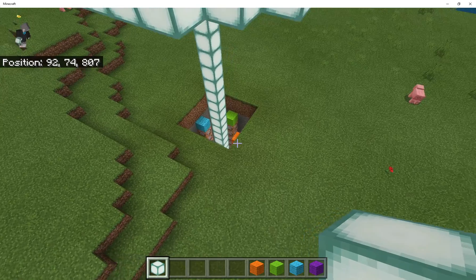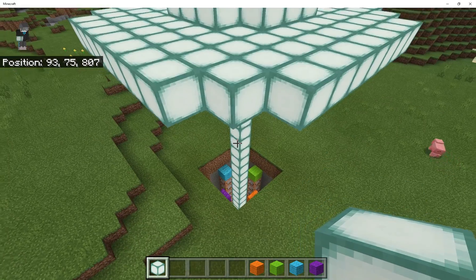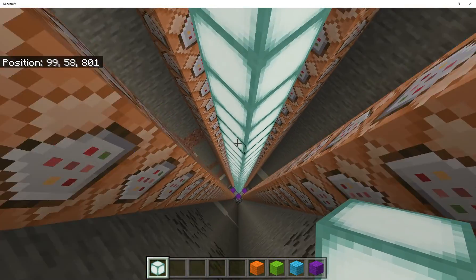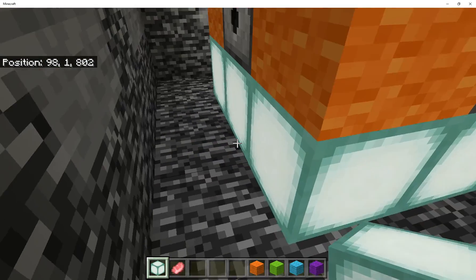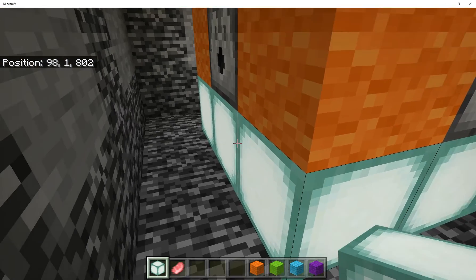So those command blocks get activated whenever the buttons are pressed up here. To show you what they do, let's jump down into this hole. So we're at the bottom of the pit now.